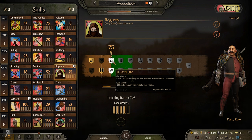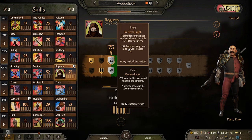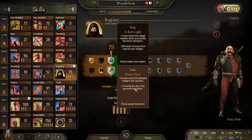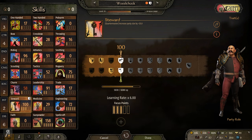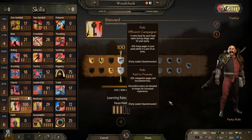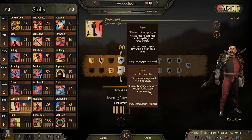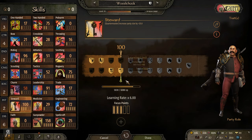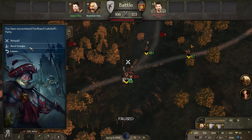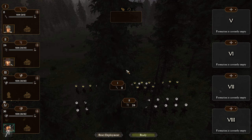I'm going to take this perk anyway because 20% faster recovery from raids for your villages is actually really really strong. 'Paid in Promise' is what I'm going to take - that is going to level up our forces just that much faster, which is exactly what we want. Unfortunately we are going into another battle, and this time it's actually not even that dark - I can actually see this time.